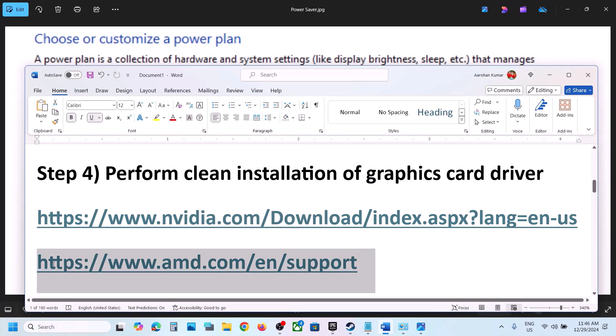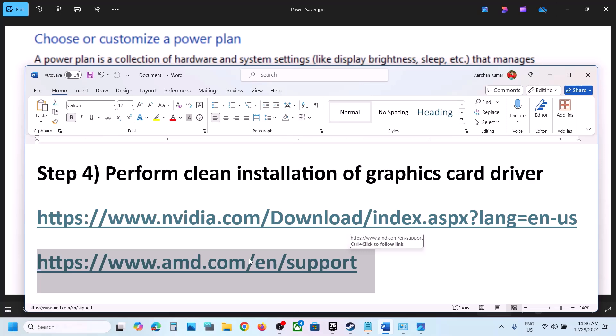For AMD users: first uninstall the current graphics card driver, restart your computer, go to the AMD website, select your graphics card, install the latest driver, restart your computer, and then launch the game.